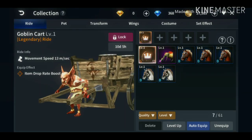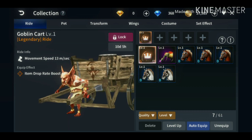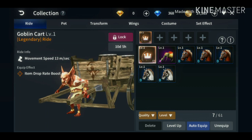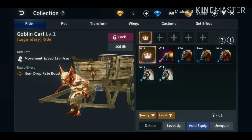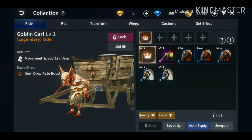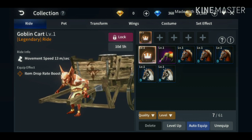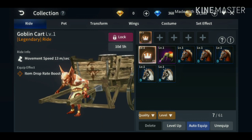Now let's look at pet ranks and ride transformation. D is the lowest rank and SR is the highest rank. SR is mythic, S is legend, A is epic, B is rare, and so on and so forth.